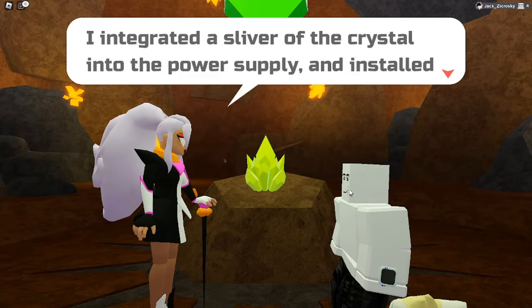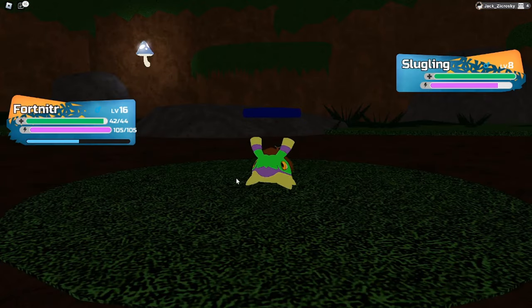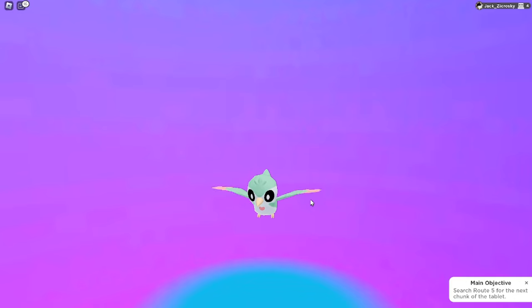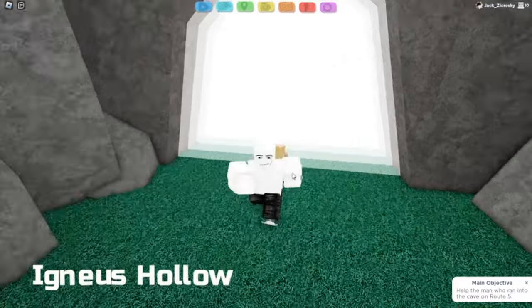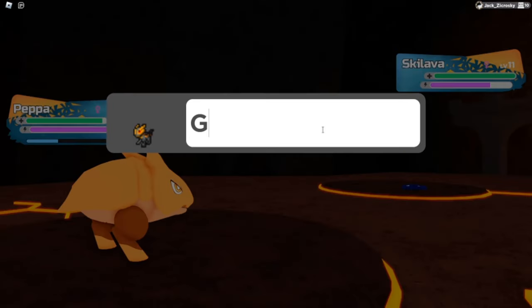After getting the LumiWatch upgrade, it was time to move on to Route 4, where we caught a Slugling that I named Gary. Then Tweeter evolved, and we caught a Babor which I named Pepa. Once I started my next stream, I was straight off to Igneous Hollow, where I encountered a Skilava which I named Gator.